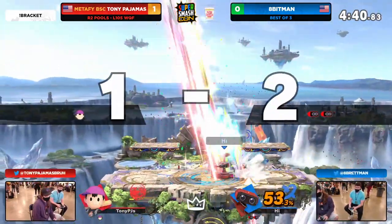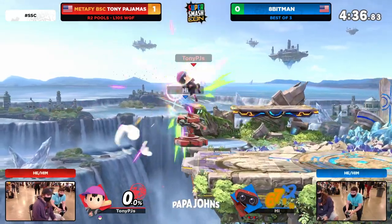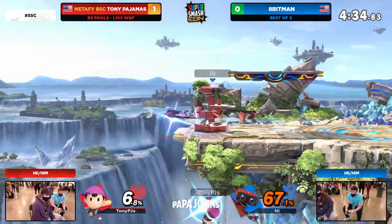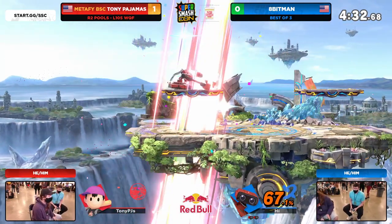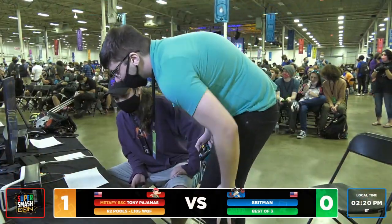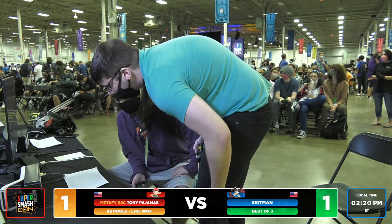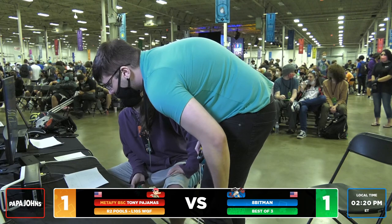Tony's seeing through it with that patience. Ape of Man with a comfortable lead now, and I already hear the Florida players starting to get loud. Unfortunately, the PK Thunder clipped through the stage, immediately eliminating his chance to make it back. Ape of Man with a comfortable lead right there, and then that unforced error by Tony gives him the game.